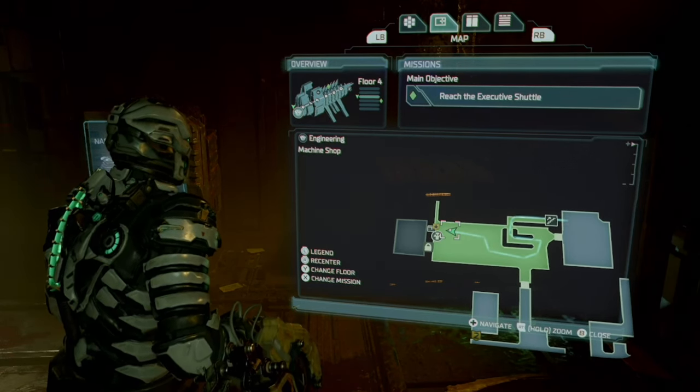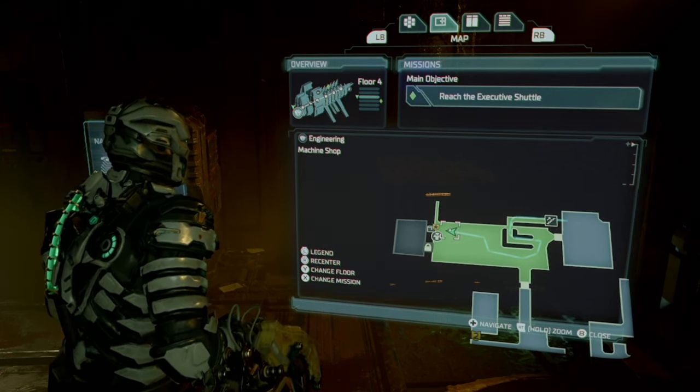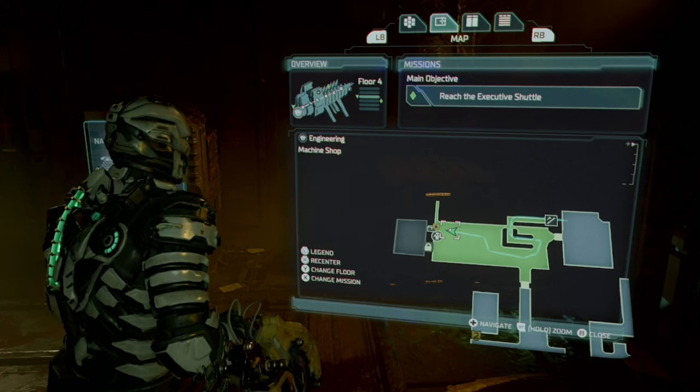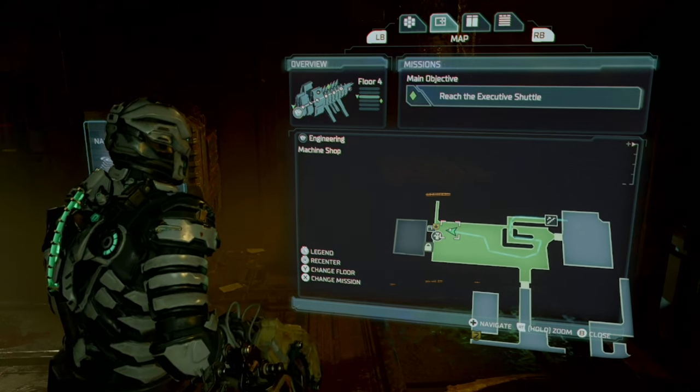Our next upgrade is for the ripper. Head through the tram station to engineering, then head through the preparation room down to the machine shop. In the back right, you will find a master override chest containing the final upgrade for the ripper.